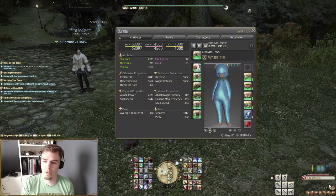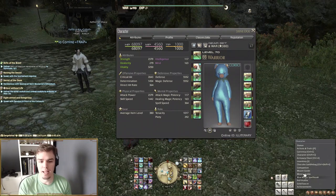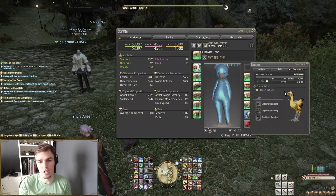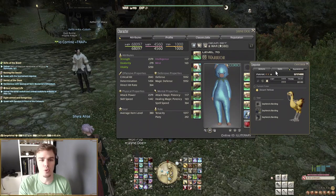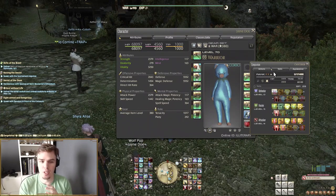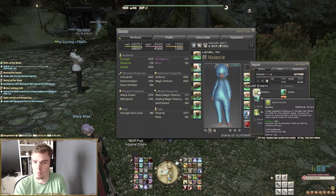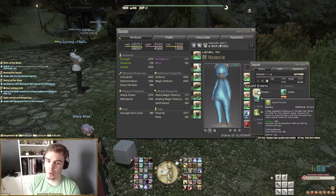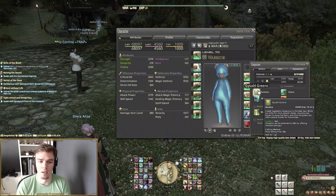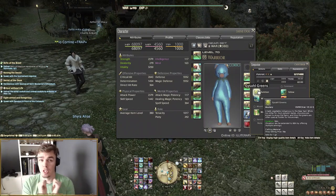At level 30 the Chocobo is no longer just a mount — it actually comes out as a companion with all those different skills. You summon it with Gysahl Greens, which you can buy from a vendor for 36 gil a piece, so do not buy it off the market board for any price higher than that. Vendors are fairly easy to find, and Gamer's Escape is a great resource if you're ever wondering where any item is sold.